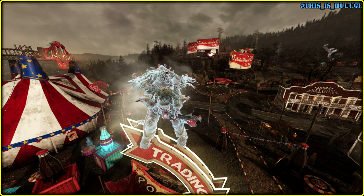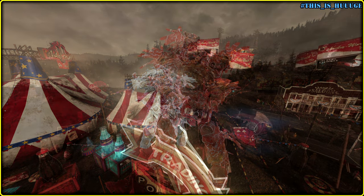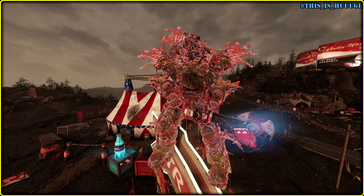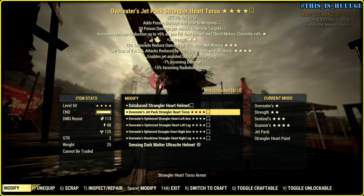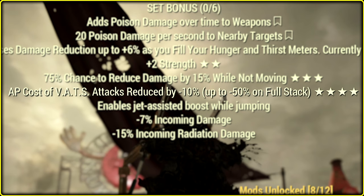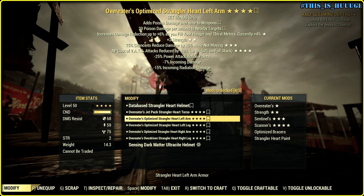We can spin our axe like this, so maybe this visual effect is gonna work better with our blender — somewhat devilish and mean. I have a new legendary modification for Power Armor called Scanners. The description says AP cost of VATS attacks reduced by 10%, up to 50% on full stack. And obviously I do have full stack.